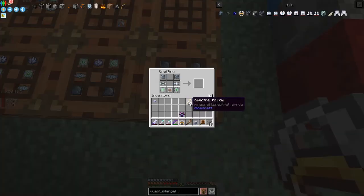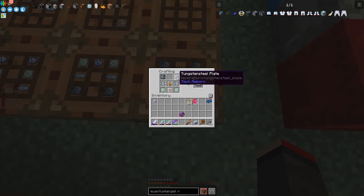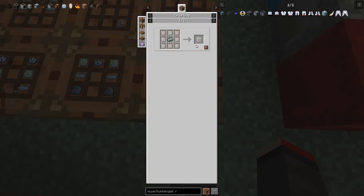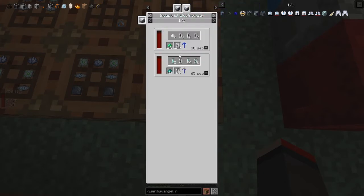For completeness though, here's the chest plate. The ingredients are mostly tech reborn except the angel ring. The iridium neutron reflector is an interesting one — the recipe needs eight thick neutron reflectors plus one iridium ingot. Thick neutron reflectors require 32 neutron reflectors plus eight beryllium. Beryllium is the hard one — we can make it in the industrial electrolyzer using ender pearls: 10 beryllium from that process.